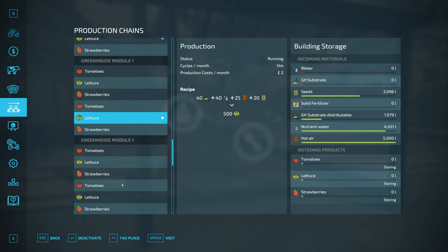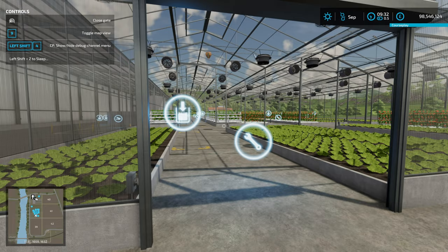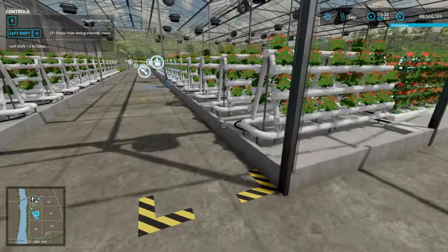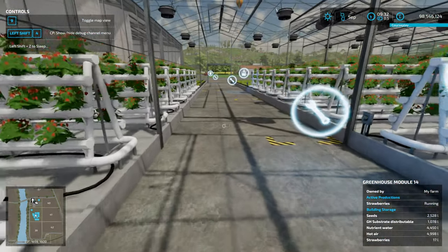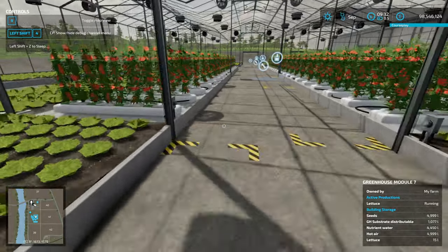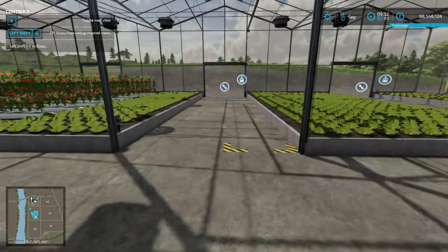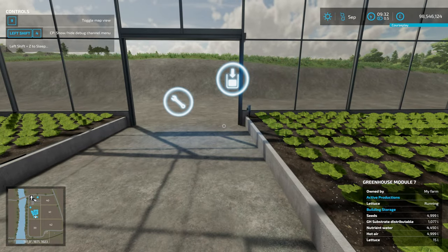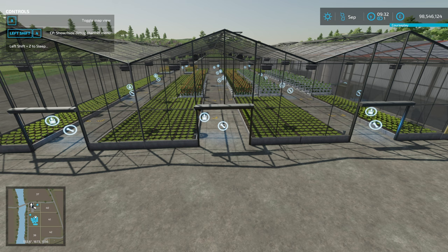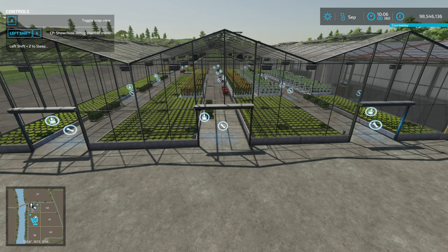Pick whichever crop you want — whether you want to maximise profitability and go for just lettuce or do a variety, it's up to you. Our single module is the one at the end. You can see now the greenhouse is full of growing crops — we've got lettuces, strawberries, and tomato plants. As you walk around you get information for each production showing they're producing, they've got all their inputs, and everything is fine. Now I'm going to show you how much work it is as we speed up time and start to see pallets spawning.